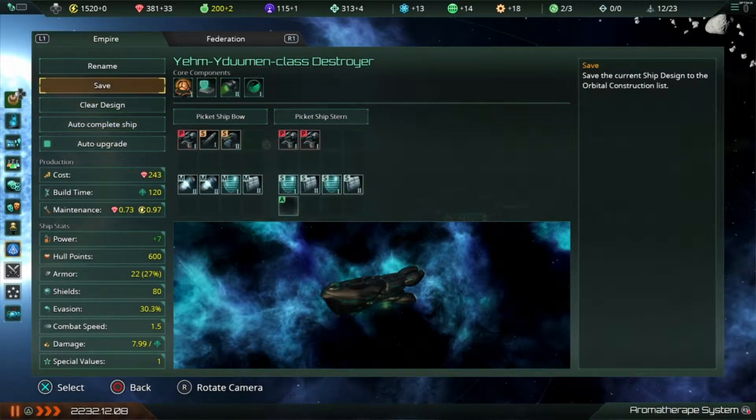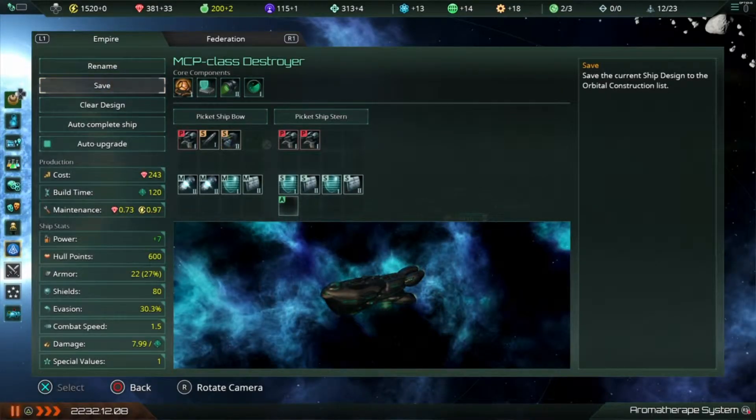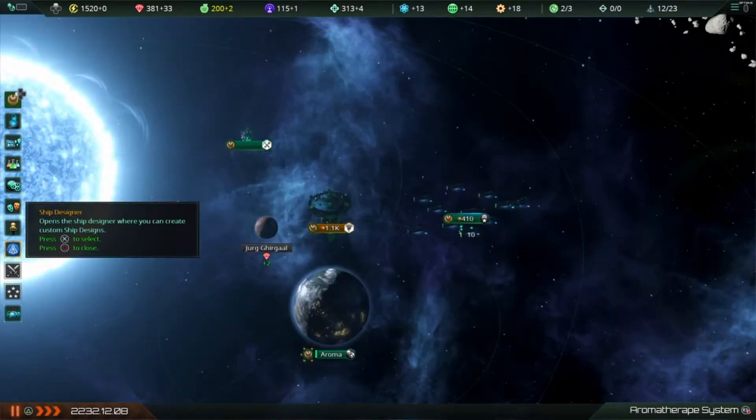We'll save this design — let me rename it. I'll call it 'missiles coil gun point defense class' — MCP. We'll save it and now it's here in our list.